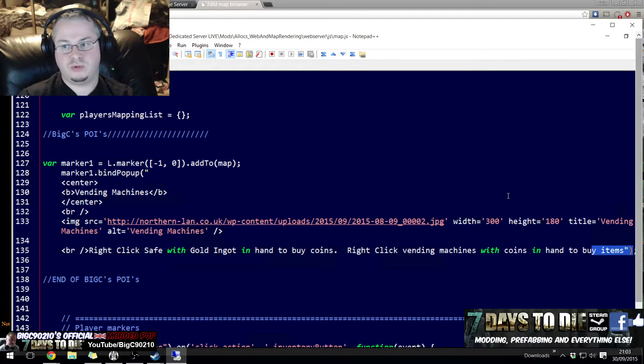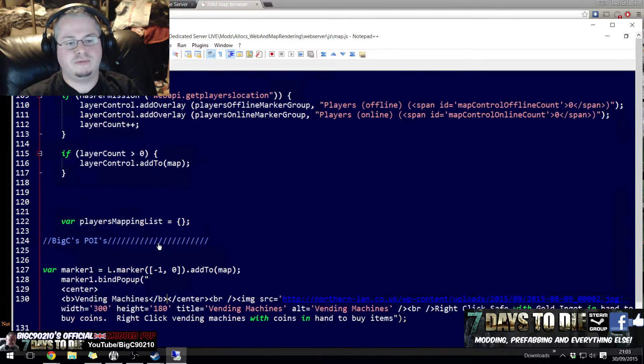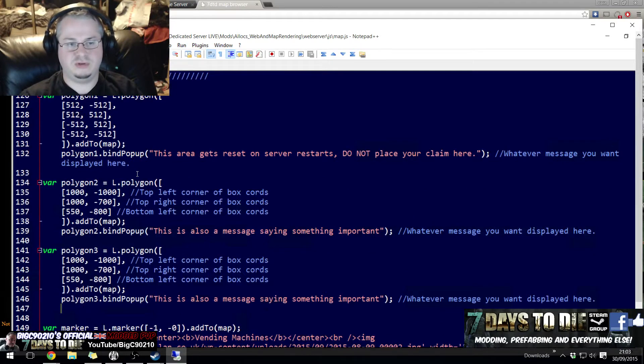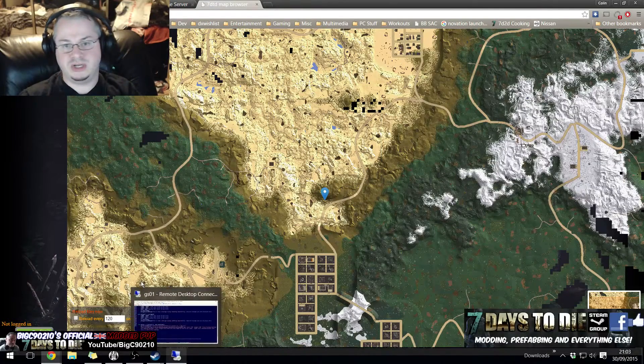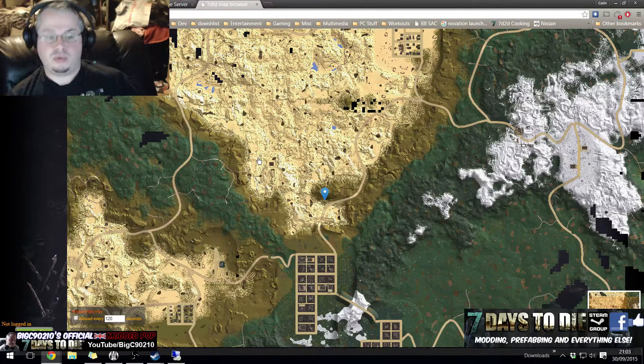It's pretty straightforward. What I'll do is put this JavaScript code in the description of the video, and I'll put the code from before for the square as well, so you guys can copy and paste it. You can make your first polygon and put your first marker down — I'll put a placeholder image in so you can make your own. Then you can just copy and paste my code into your map.js and put the coordinates where you'd like them to go.